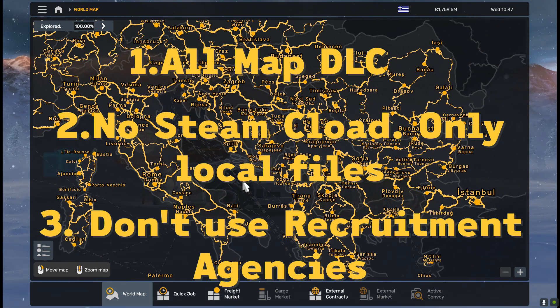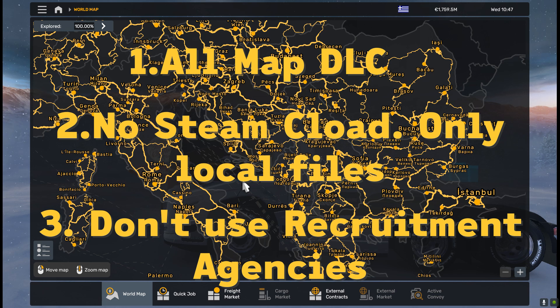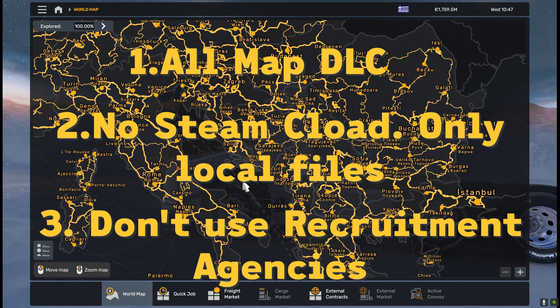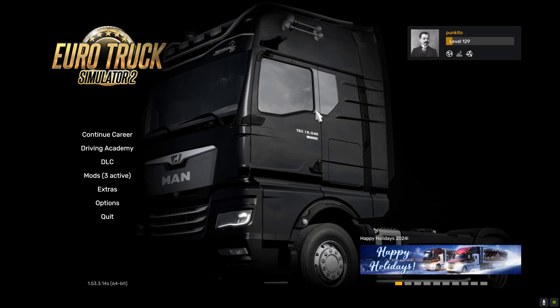The third restriction concerns recruitment agencies — the place where you hire employees. You have two options: forget about hired employees entirely, or first create a profile, open the game, create some progress and open some recruitment agencies, hire some employees, and then make this manipulation. Okay, if you are ready, let's start from creating a new profile.